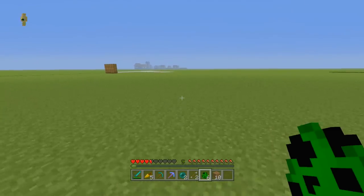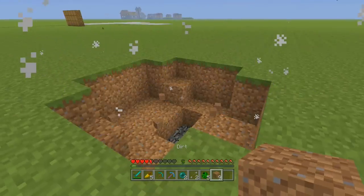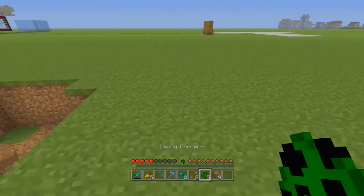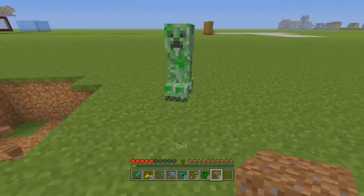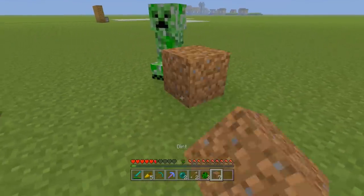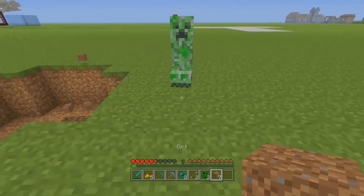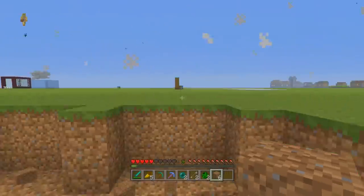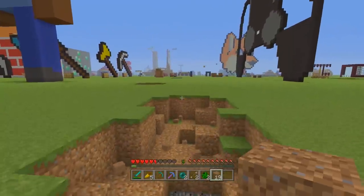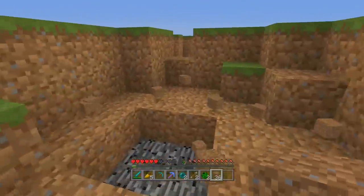This is a pro tip to help you take next to no damage from them if they're too close to you. If you see a creeper too close, what you need to do is quickly place a dirt block. Because of the way explosions work in Minecraft, the dirt block will actually absorb most of the damage. As you can see, there's only half a heart of damage. Even if the creeper's right next to you and there's only a dirt block half a block away from you, it will still save you.